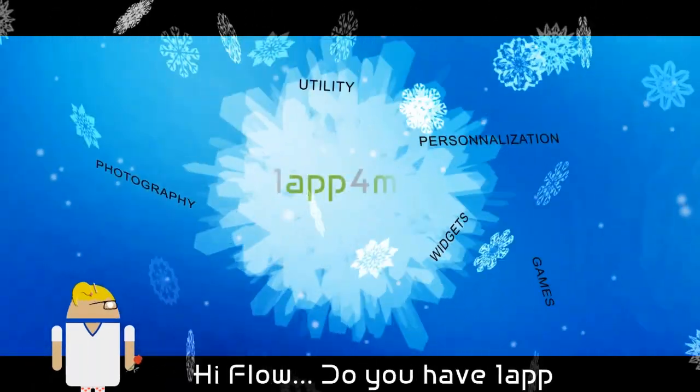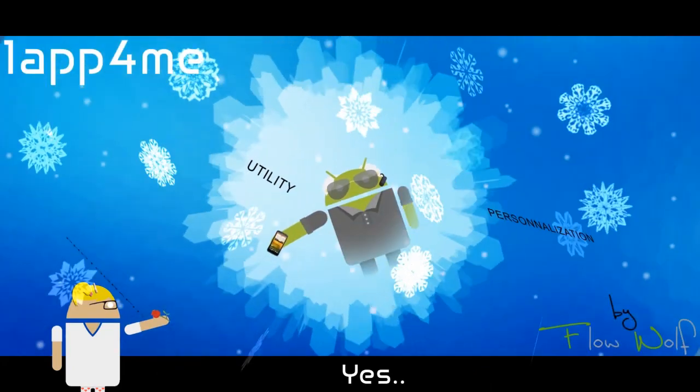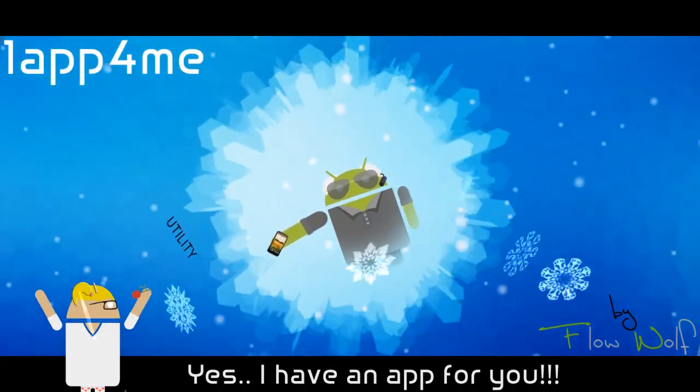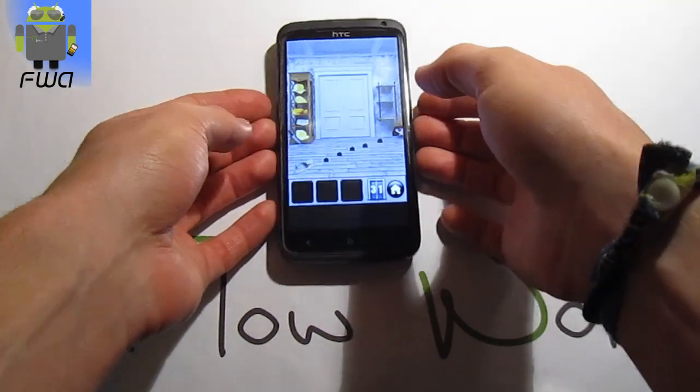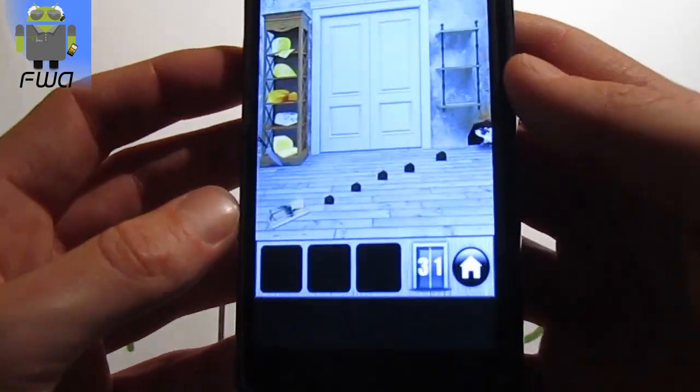Hi Flo, do you have a map for me? Yes, I have a map for you. Hi everyone, this is Flo and let's go for level 31 of the 100 Doors.